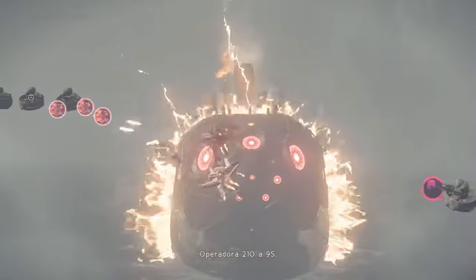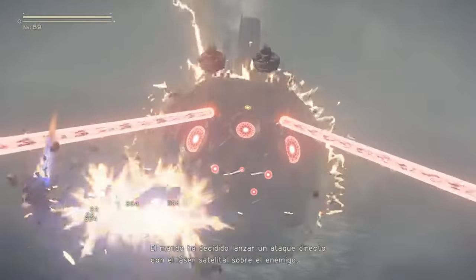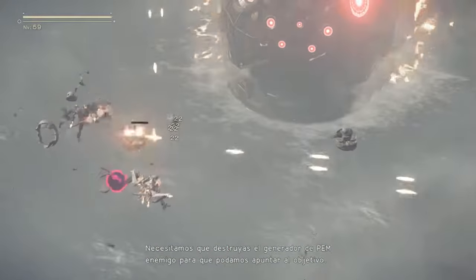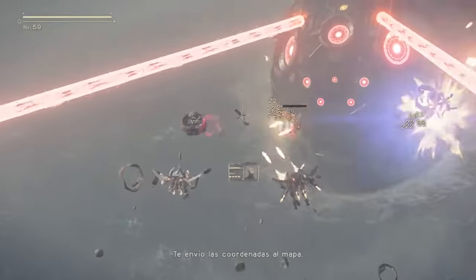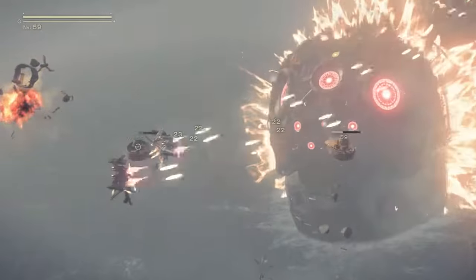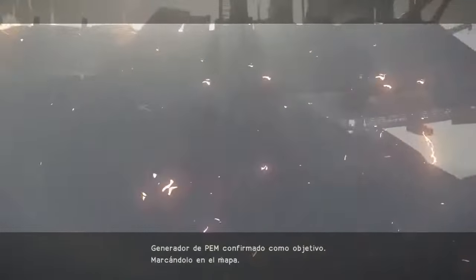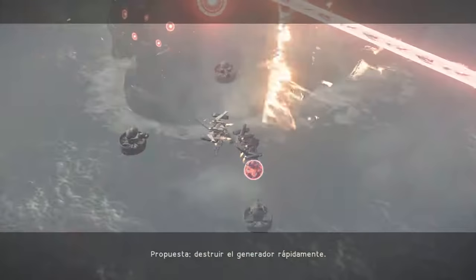Operator 2-1-0 to 9-S. Command has decided to stage a direct satellite laser strike on the hospital. We need you to destroy the enemy EMP generator so we can lock onto the target. EMP generator? Sending the coordinates to your map now. EMP generator target confirmed. Marking on map. Destroy the generator quickly.